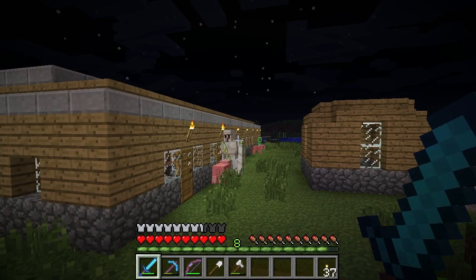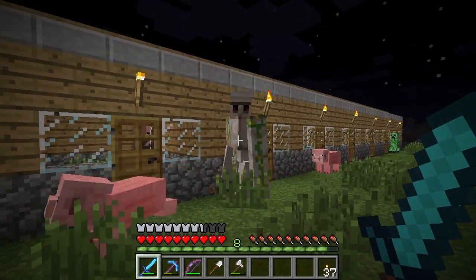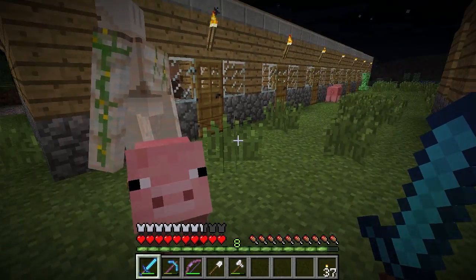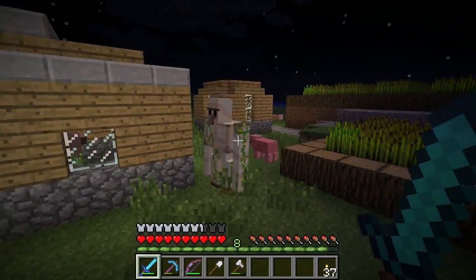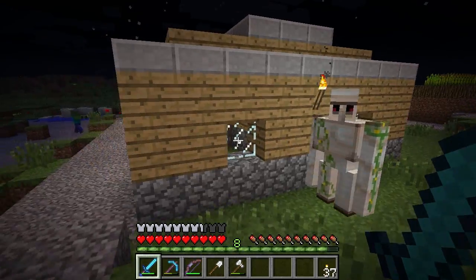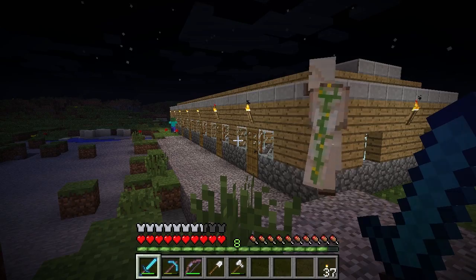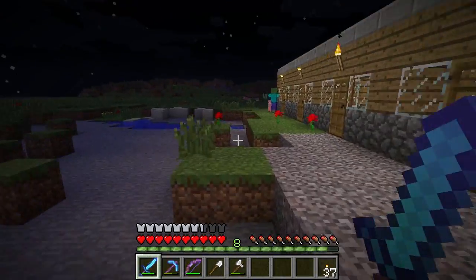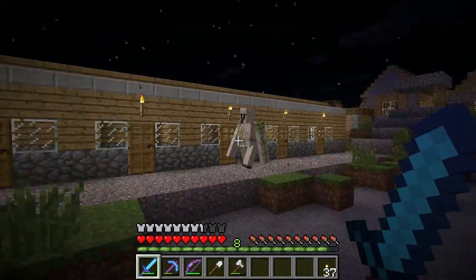They will also defend villagers. If a villager is under attack, iron golems will basically zoom right over there and give them a hand — that is, if they are somewhere nearby.